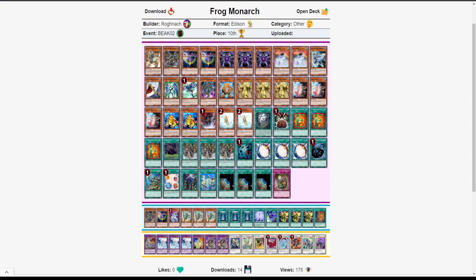Ragnark is an excellent duelist who's topped a lot of these events and plays around with the Frog Monarch engine. I love this deck — really creative. Karakuri is an awesome card draw engine: pop Gear Town and start going off. Miracle Fusion is very powerful, and with cards like Prisma and Captain Gold, there's just a lot of flexibility. I'm definitely going to profile something similar on the channel in the future.